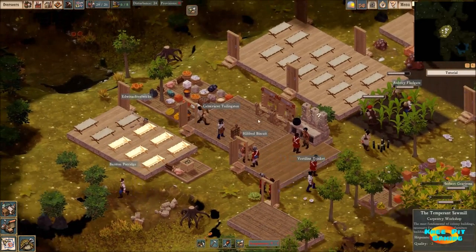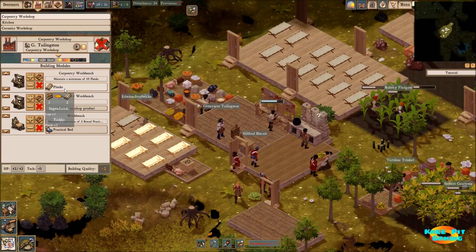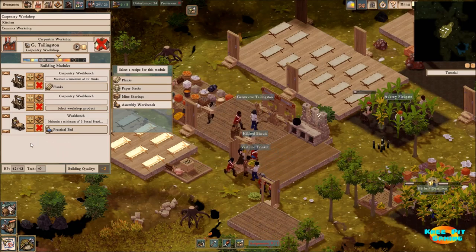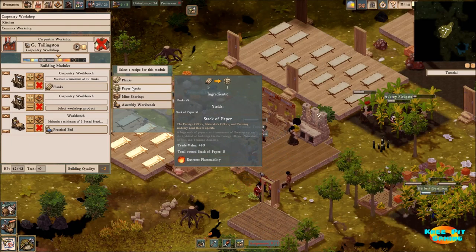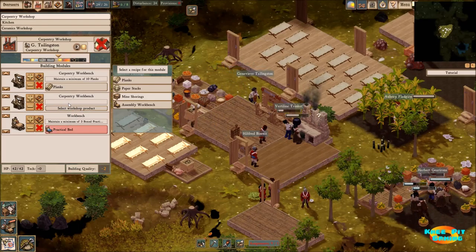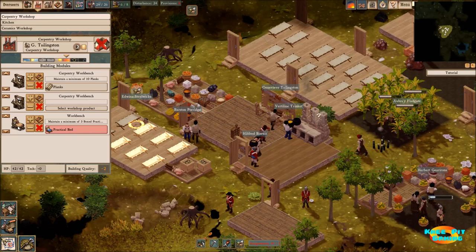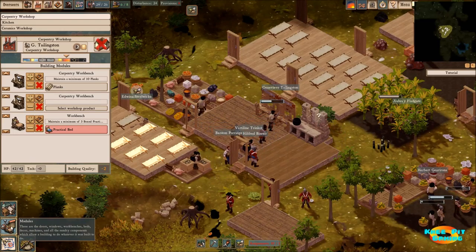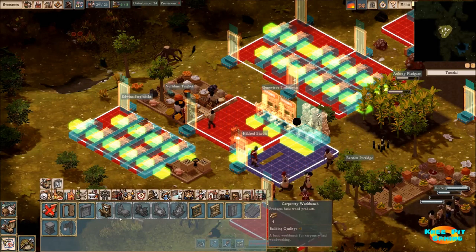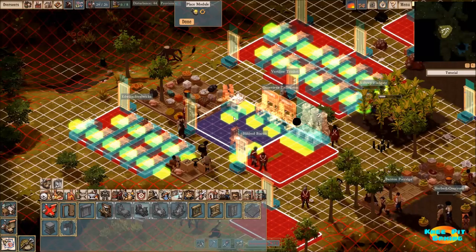To do that, we're going to need a few more things from our carpenter. I've learned that this carpentry workbench — I really only need one of them for the most part. We'll get into things like mining and paper stacks for the explorer or naturalist later. What I need more of generally are the workbenches, so we're going to go to our carpentry workshop and look for the decor workbench. It takes two pieces of lumber, so that's perfectly fine.